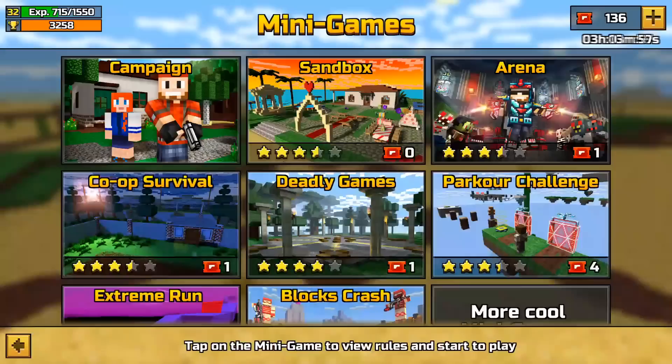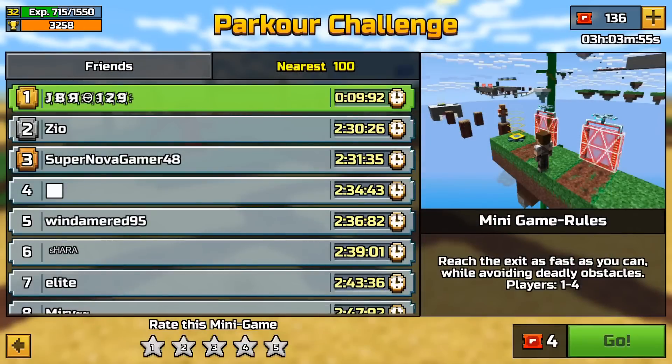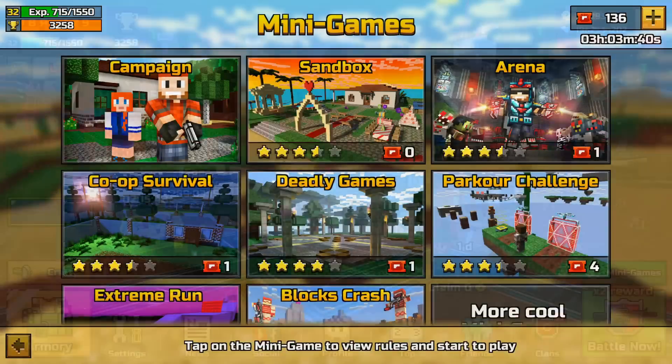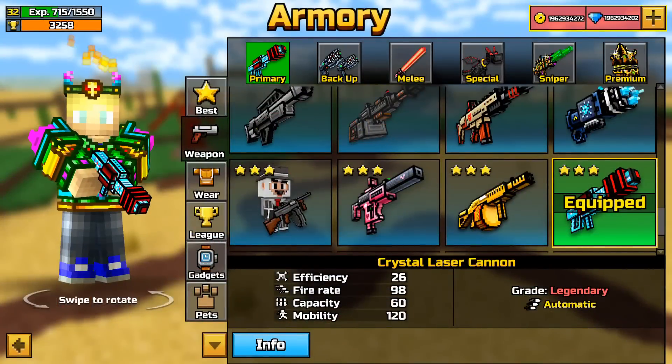So as you can see, if you go to minigames and go to parkour challenge, I am literally right below 10 seconds — 9.92 seconds. That's 9 seconds and 92 milliseconds, which is less than 10 seconds. So in this video, I'm going to teach you how to do that.